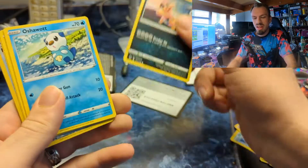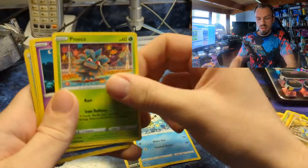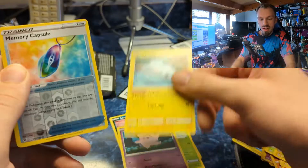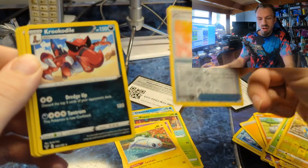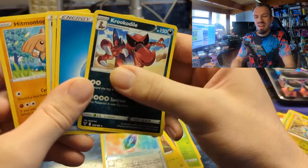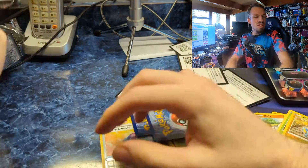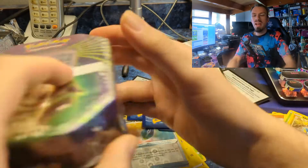Here's the code card for you guys. Looks like it could be another hit — Pineco, Clefairy. Here's the reverse, and a non-holo. No hit on that one. That's all out of that pack.